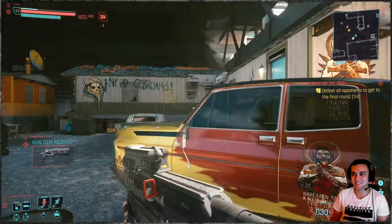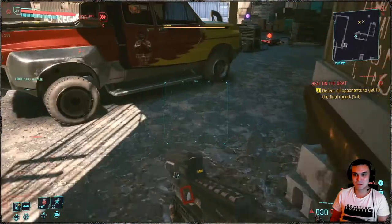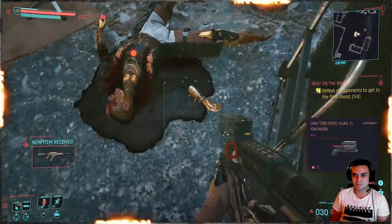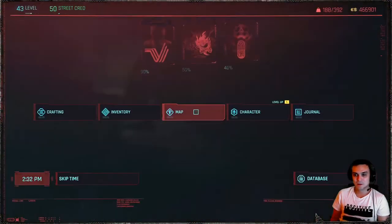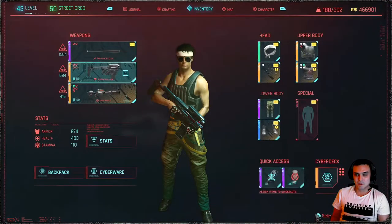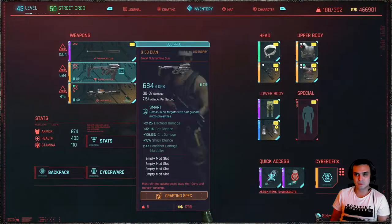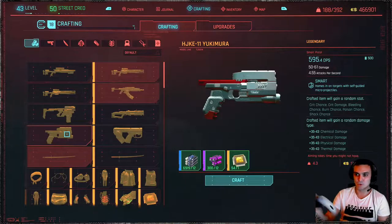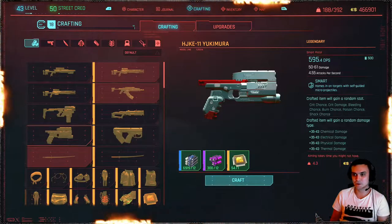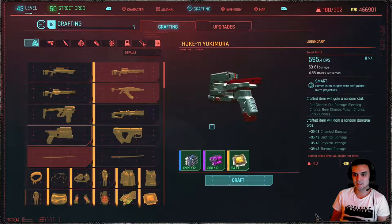By the way, this pistol right here — I think it's also smart, from memory. Once you pick it up it's a schematic, so you'll need to go to your crafting if you have the ability to craft legendary weapons. There it is — the legendary pistol — baby right here.